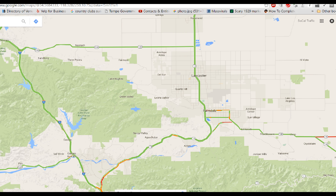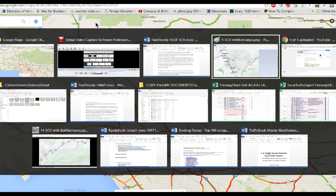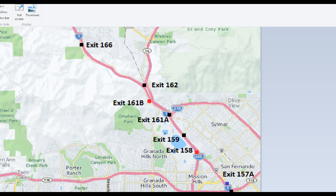For afternoon drives when you need to avoid the 5 getting out of the San Fernando Valley and into the Santa Clarita Valley, there are two common alternates — and the problem is that they are very well known. One of them is San Fernando Road, on the northeast side of the freeway. You can access San Fernando Road off of the 118, and it goes all the way up into the Newhall Pass. You can either continue where it turns into the Old Road, or get back on the 5 or the 14.